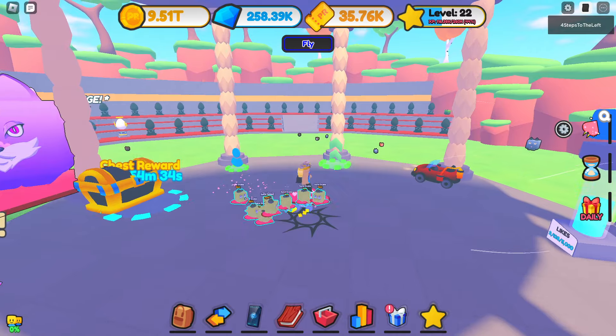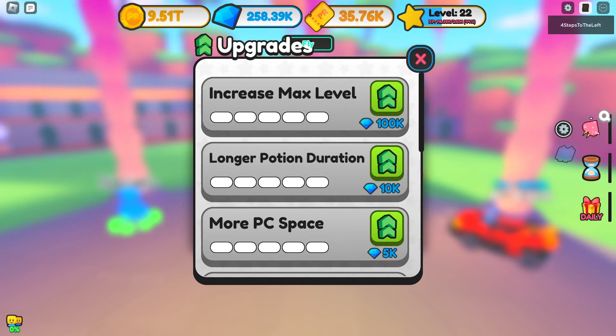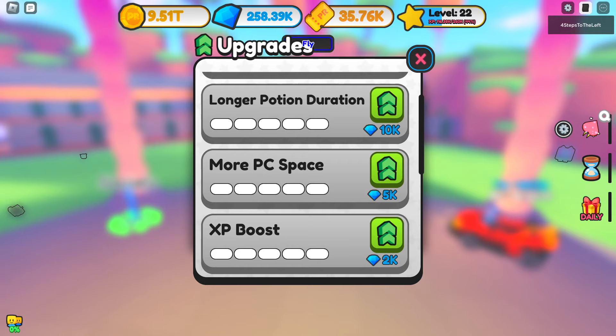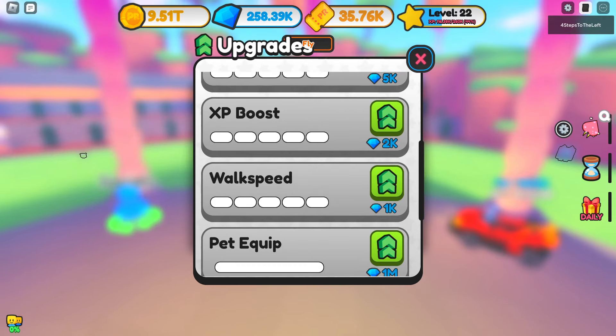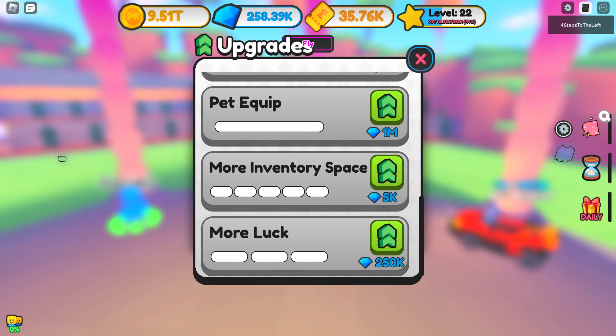What is that? Oh guys, we got an upgrade machine at max level! It offers: longer potion duration, more PC space, experience boost, walk speed, pet equip, more inventory space, and more luck.